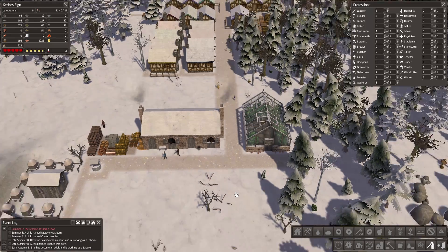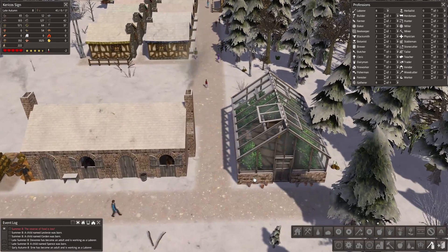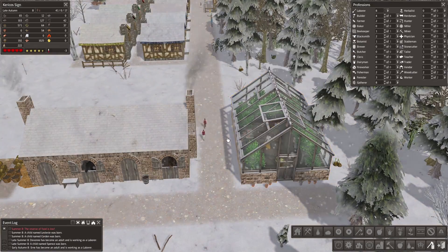Hey guys, I'm Kyoko. Welcome back to Banished. Let's continue on — it's the glory! We now have a greenhouse we built last episode and I want to see them produce corn for me. I want to see it grow, I want to see it happen. Look at that — 20 corn!